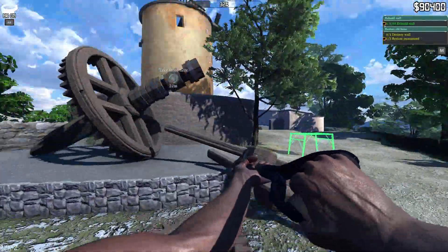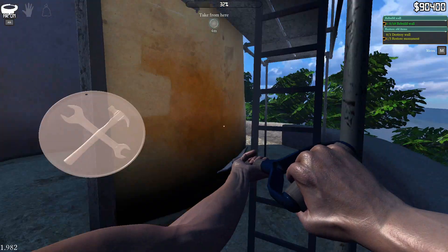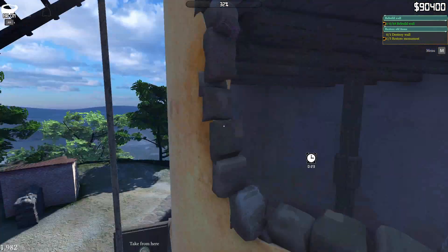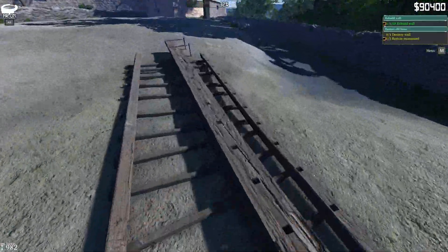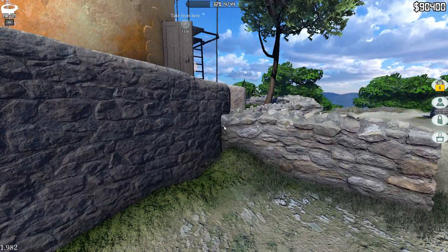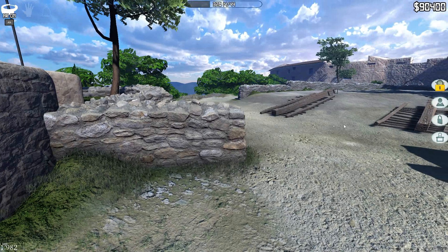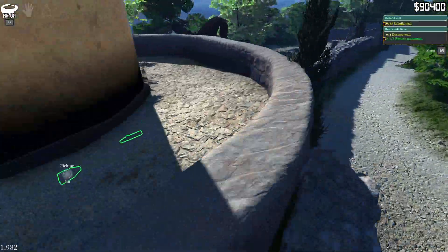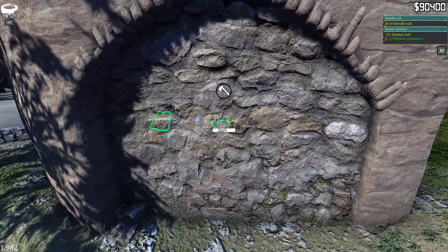Take from here? Go up top. Take from here. I'm assuming I have to wait until those are done. Okay, let's go — restore a monument. There we go. Is there a cellar that I don't — oh, this is the wall I'm supposed to destroy.